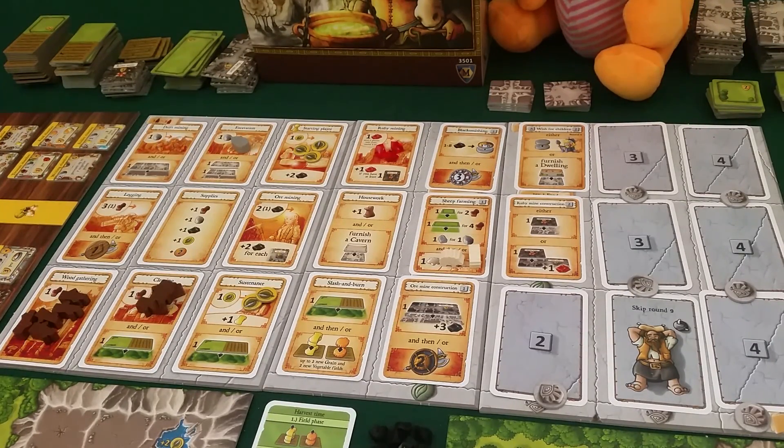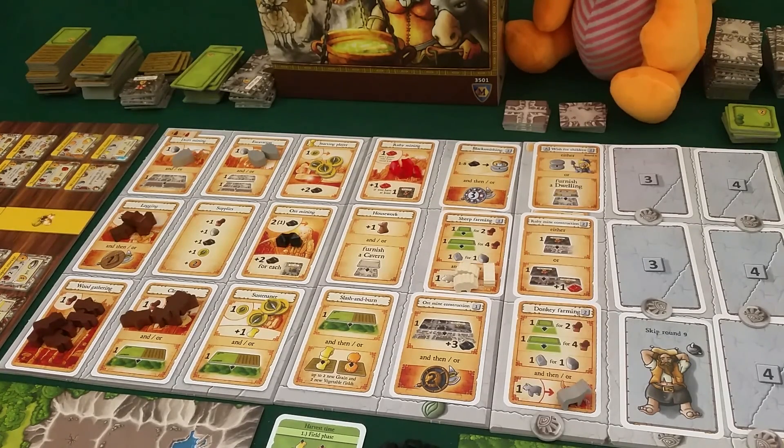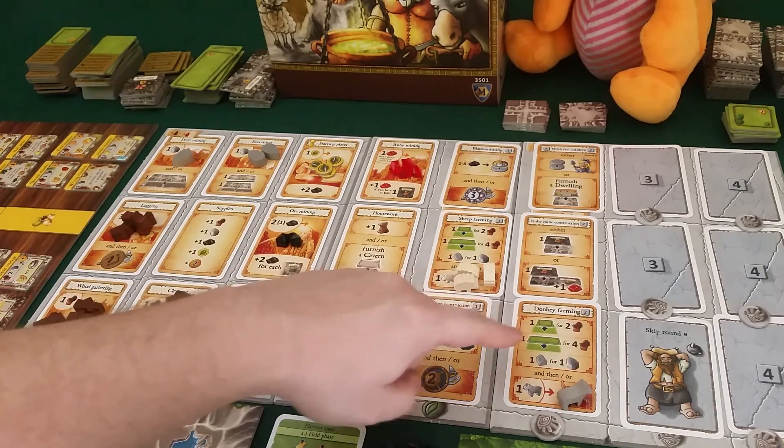Poor Draco. We go to the breeding phase, and now Draco only has one sheep and one dog, so naturally they can't breed. No animals come out, and we go to round number six.